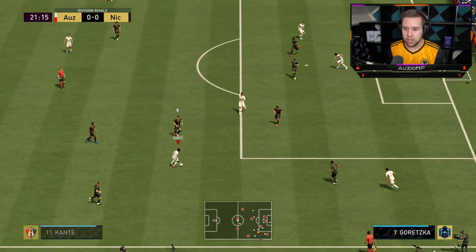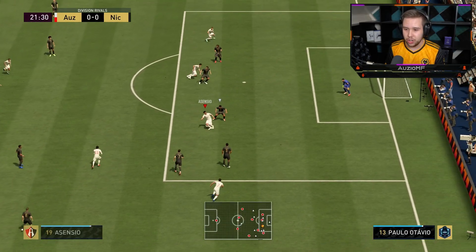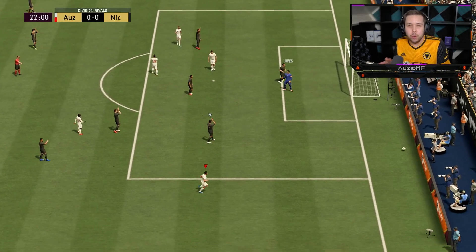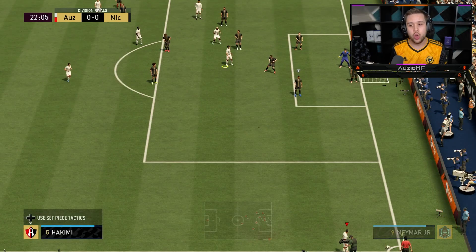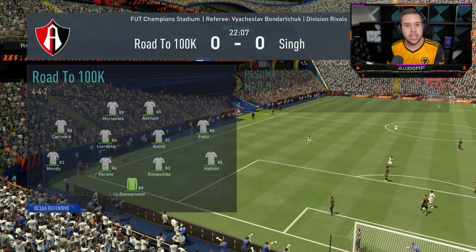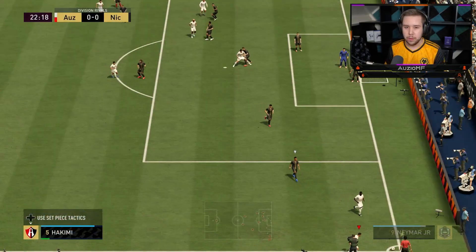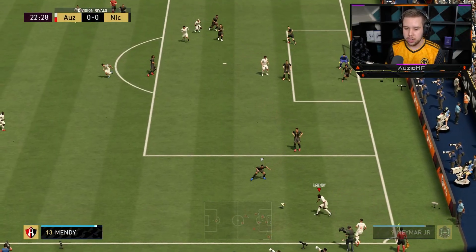Passes it to the edge of the box. I do see you Asensio — I'm going to see if I can just turn him, go for that fake shot, smack it towards the near post. It wasn't like a great angle for a shot, but I like his positioning in there. He wasn't over-committing — he actually came short into the space and gave me that passing option.